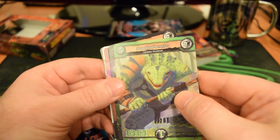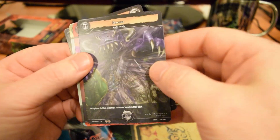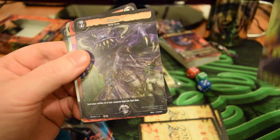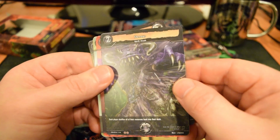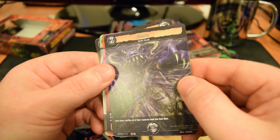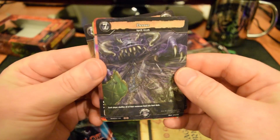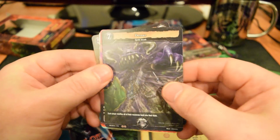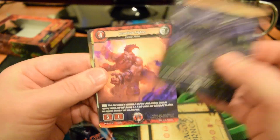Next, Swampland Berserker — a 5-cost, 5-7 creature. And this would be our first uncommon card: a 7-cost Devour spell. Each player shuffles all of their resources back into their decks. You could really screw somebody's game up with that — but maybe save your own by doing something like that. Very interesting.